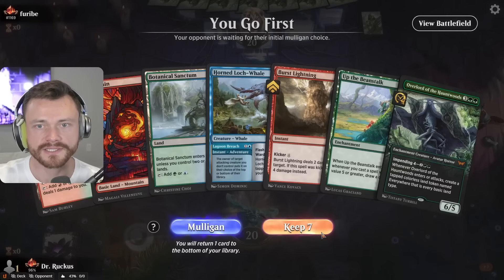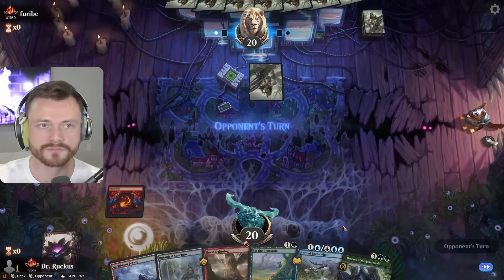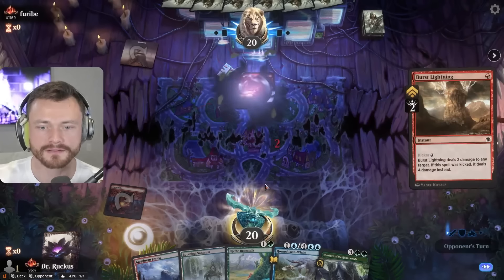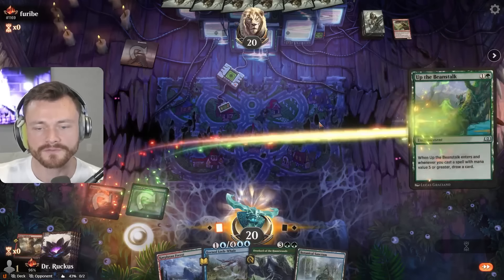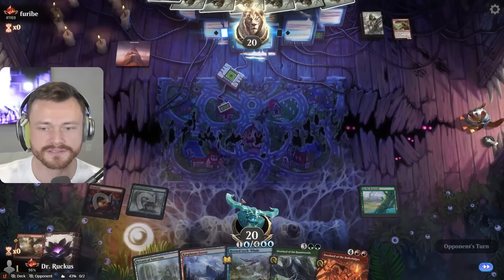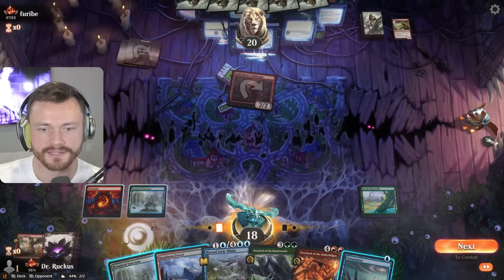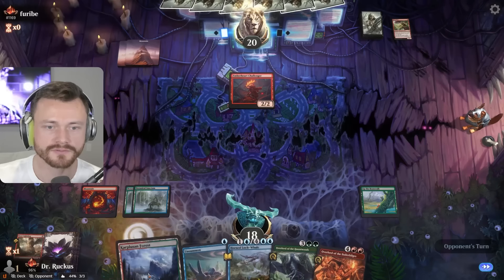On the play, looks pretty dang good here — we'll keep this. Land, hold Lightning, let's go. Furby also in red. Furby, meet the Burst Lightning. We could hold the Whale for a hasty creature but there's no guarantee they have it. They could play a slow mouse or something. We have the overlord coming which is a good Whale target. I think we're saving the Whale here and we'll just overlord next turn. Don't need to get greedy by playing the Haunt Woods, we're doing just fine.